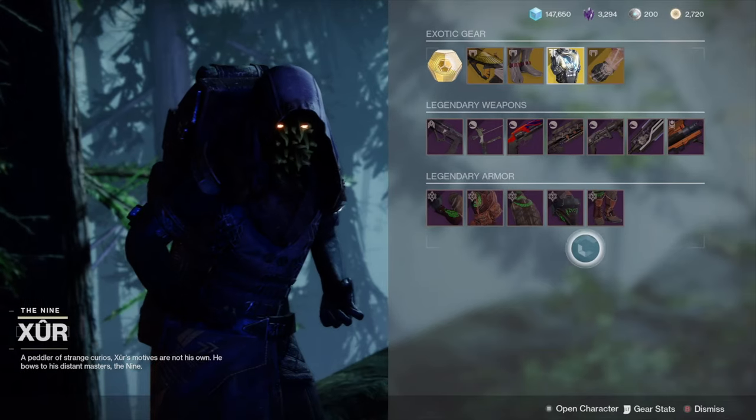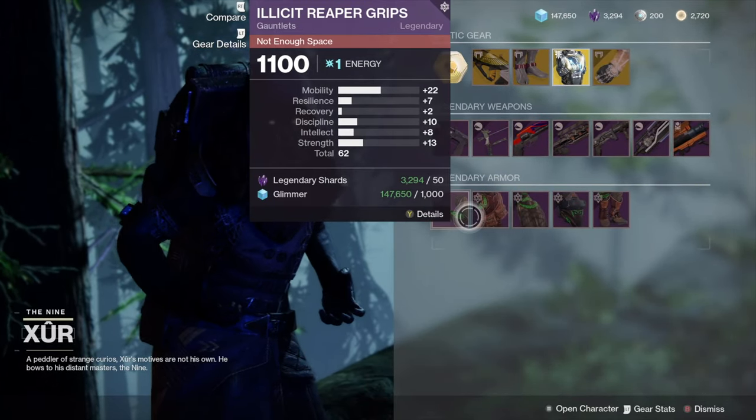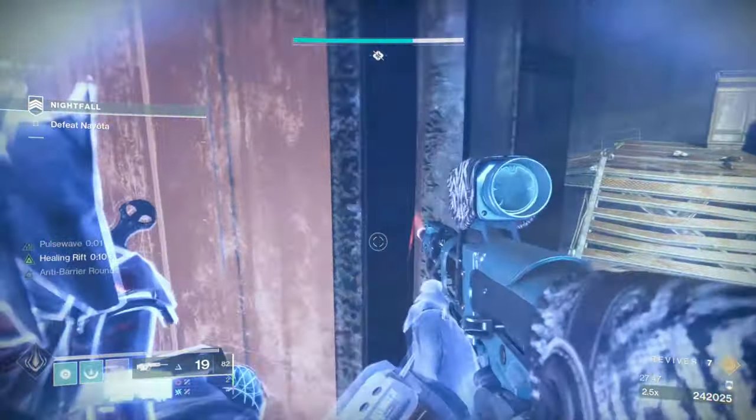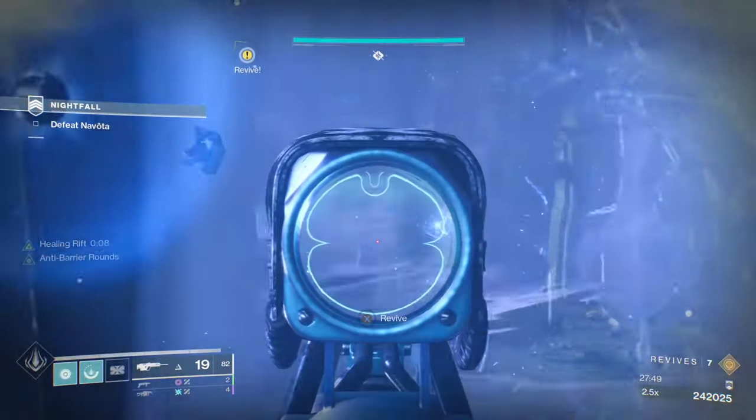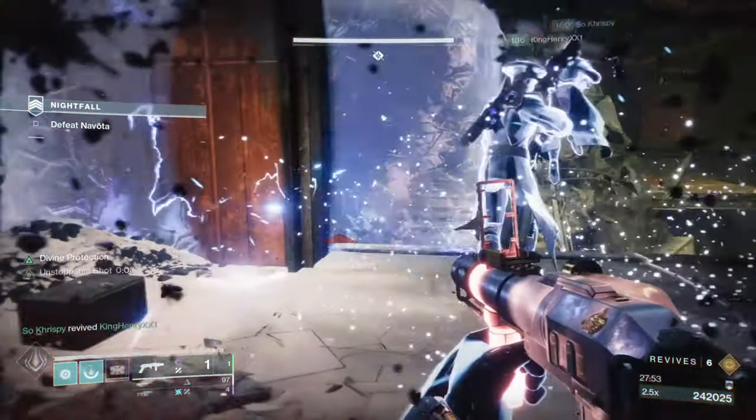Xur also has a quest which you can pick up, and you don't need the DLC or the season pass for it. The quest is for an exotic cipher. You need to complete 21 matches of Crucible or Gambit, or you can also play 21 strikes.